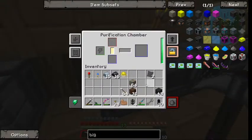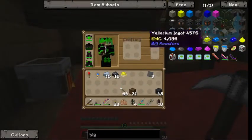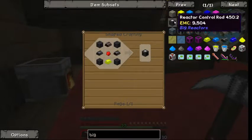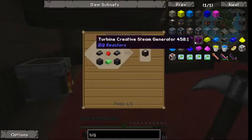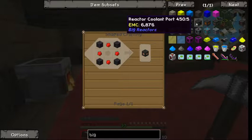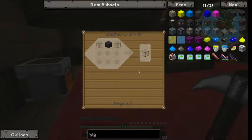We'll just start this little process going here. Going to need some glass, I think. More yellorium, reactor casings, more graphite — got more of that being made. Lots of casing. Glass — yes, I will need glass eventually.